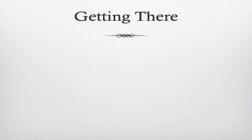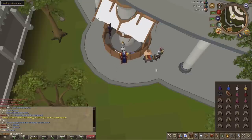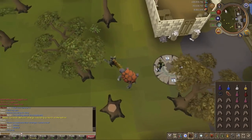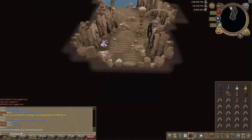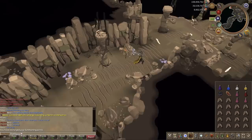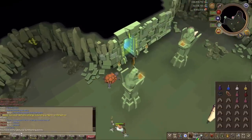To get there, start at any bank with your gear ready, then use the Port Sarim lodestone. Run north-west to some rocks, recharge your summoning at the obelisk, and enter the cave. Run west and then a tiny bit south to the agility shortcut — with 50 Agility you pass straight through and you're basically at the entrance, ready to fight the Queen Black Dragon.